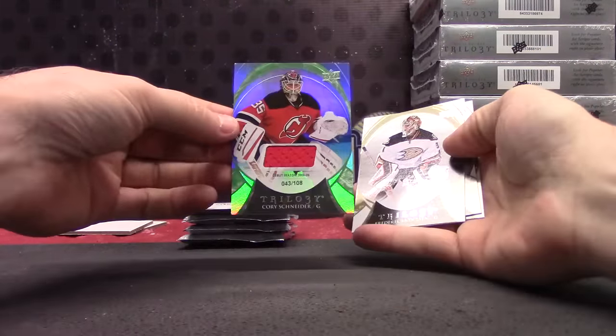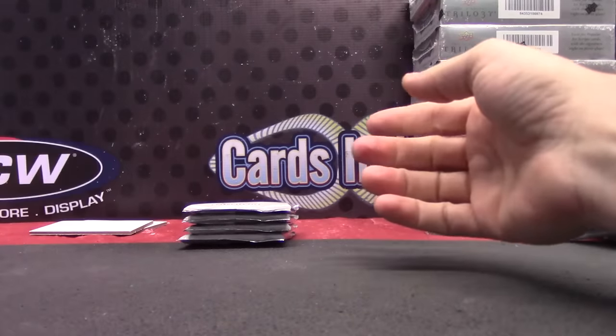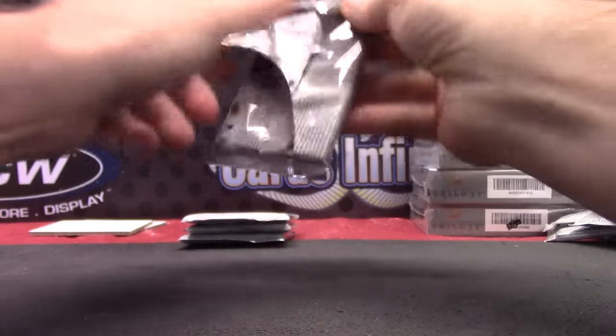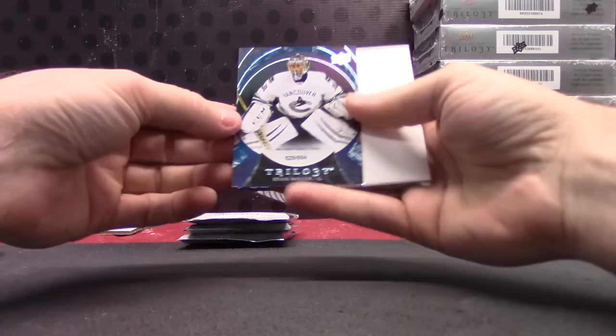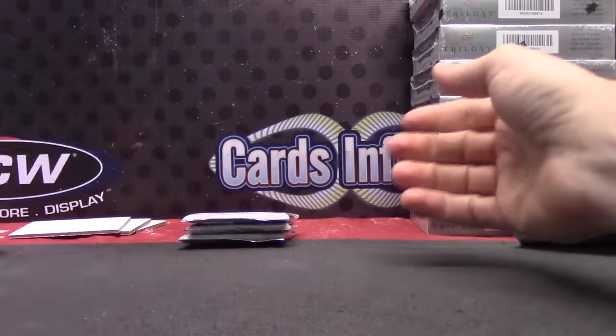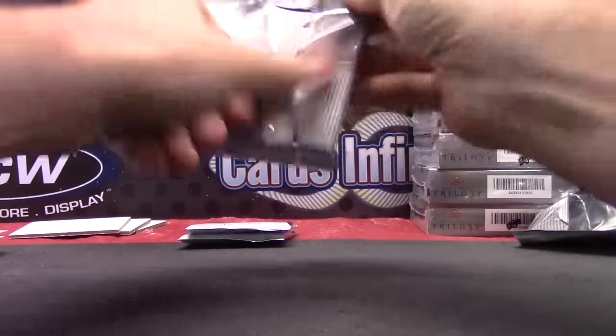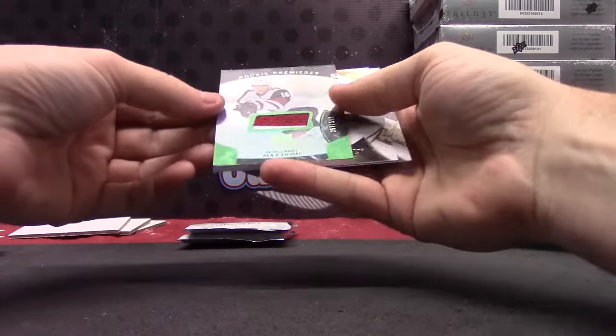Numbered to 108, Cory Schneider — they put ink in the printers, Miami. 604, Ryan Miller. Here's a fatty, Max Domi.